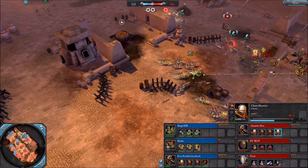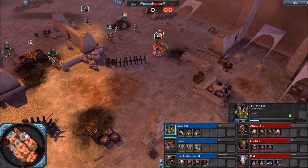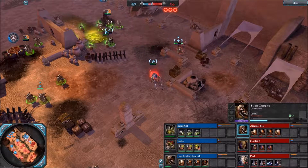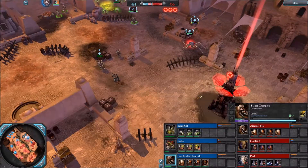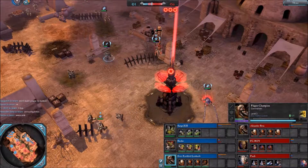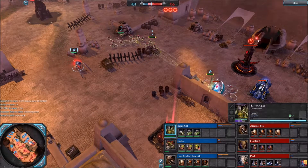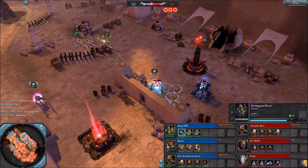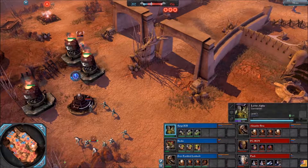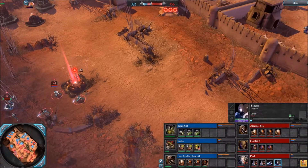Three players at the top of the map. The Lictor Alpha came in to revive his allies, and I think he revived the Plague Champion too. I don't know, because the Plague Champion came from base, but just with half of his health. Now Bucks is saying that they are fine at the top of the map — in other words, telling the Lictor Alpha to go back to his lane and stop the Eldar advance.